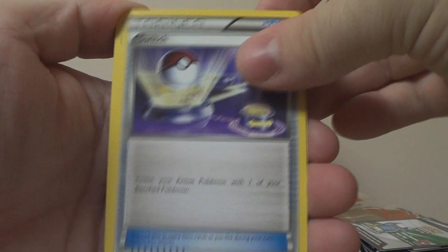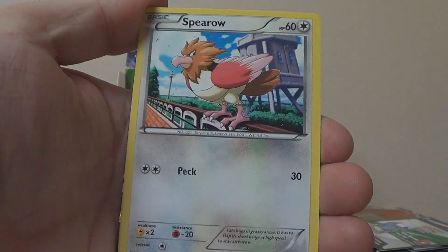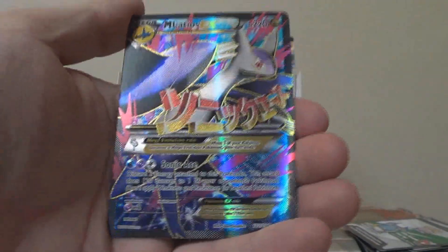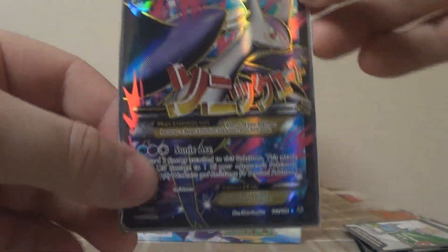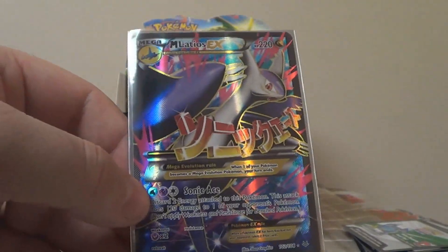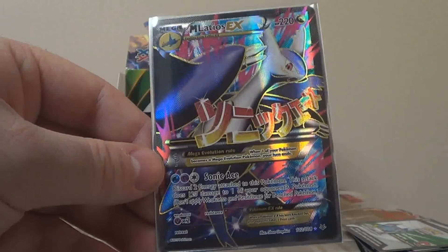Thirteenth pack: Switch, Ninjask, Sky Field, Nincada, Binacle, Spearow, Dunsparce, Voltorb, Reverse Trainer's Mail. And — four Mega Latios EX! You guys might remember, that was the other card I really, really wanted. Two full arts in one box! Oh my goodness — look at it. That is so beautiful. I love it. But alas, we must continue — five packs left. And I called dibs on the Latios EX, just like Zadizay called dibs on the Rayquazas.